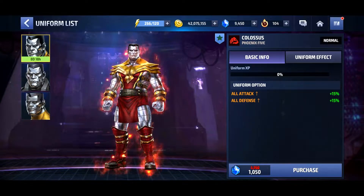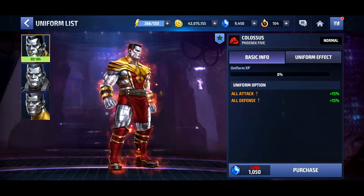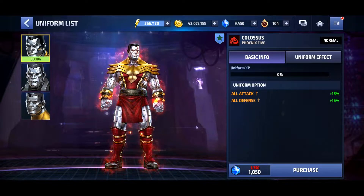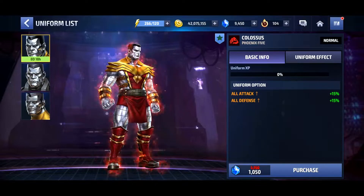So here we have Colossus' Fenix 5 uniform and it's looking pretty badass. I like the look of this uniform. The metal looks really nice on Colossus here, and I like the color scheme. That kind of red and gold just really pops. So yeah, it looks really cool.